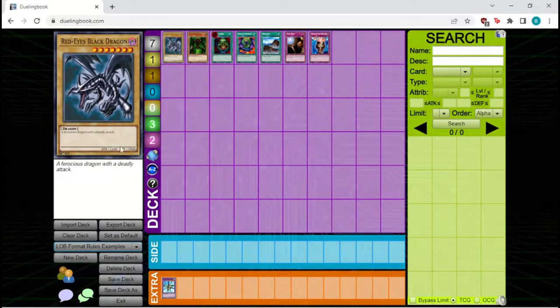Above the attack and defense is the description box. For a normal monster, this is just flavor text — for example, Red Eyes Black Dragon is described as a ferocious dragon with a deadly attack. For effect monsters, this will be an effect. There's also a word in brackets — for Red Eyes it says 'dragon' — that is the monster's type, which has some gameplay ramifications as certain effects only affect certain types.